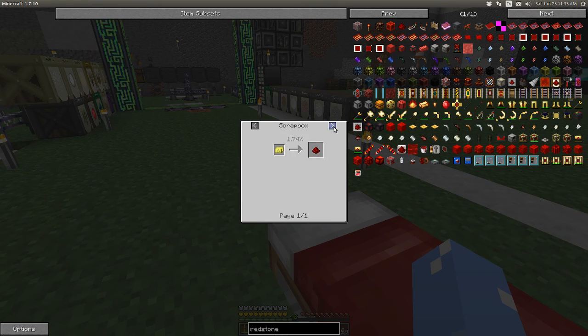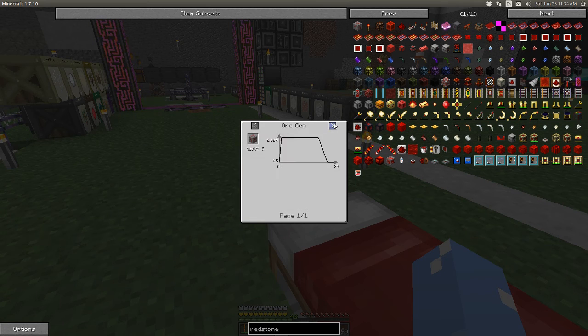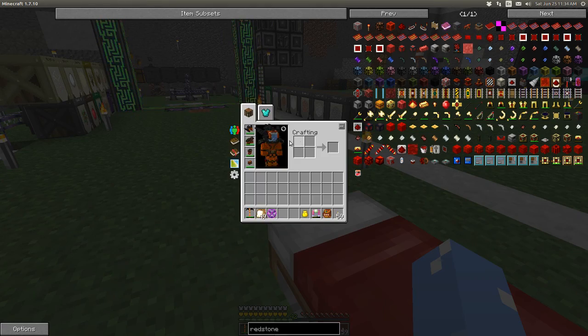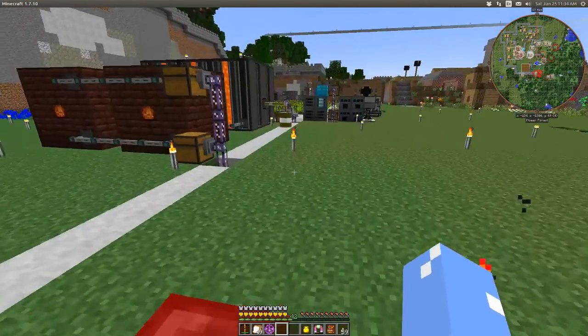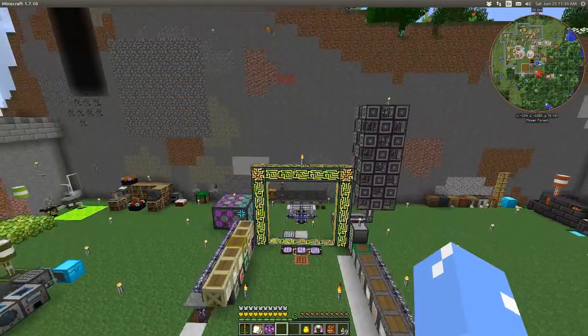Take a look here. So with a conjuration catalyst, which I don't even know anything about, one redstone with mana makes two redstone. So once we get into Botania, it seems like we can double with mana and that conjuration catalyst or however you make it.